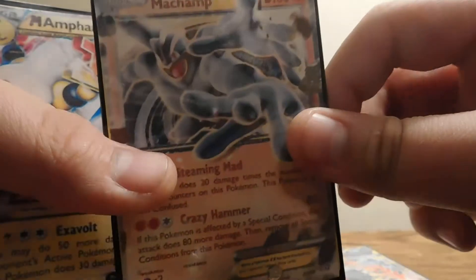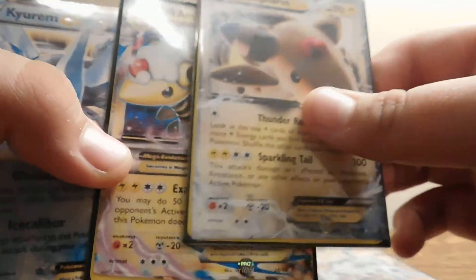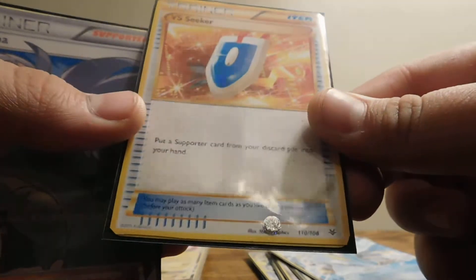So we have Giratina EX, Tyranitar EX, Mega Tyranitar EX, Machamp EX, and Frosty EX — which is the least desired card in the set — Mega Frosty EX, Kiram EX, VS Seeker secret rare.